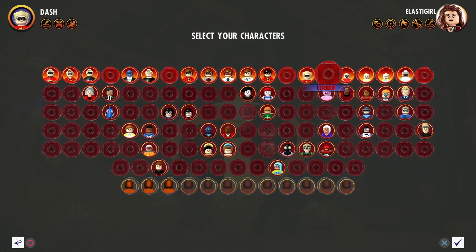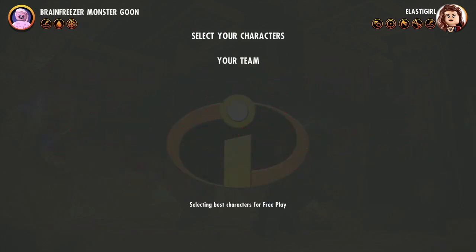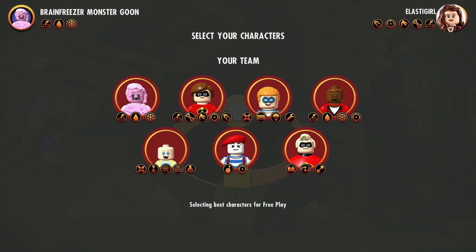I recommend choosing a character with water or ice ability to start with. And we'll be needing Mr. Incredible a lot.